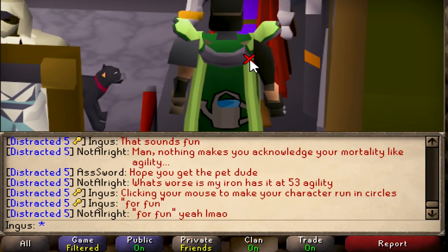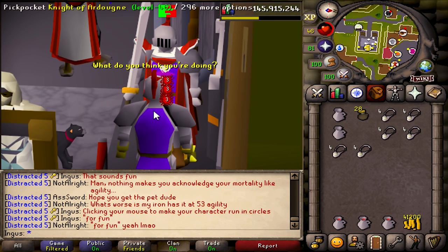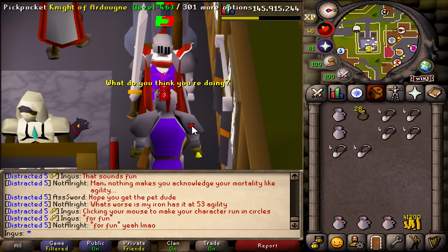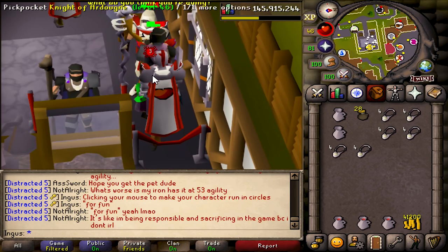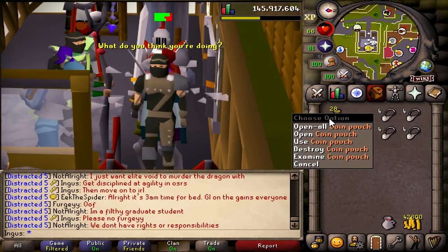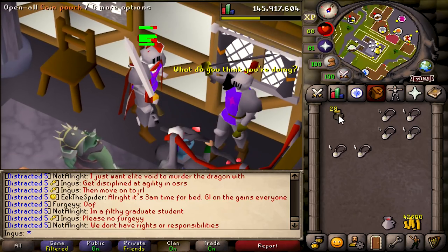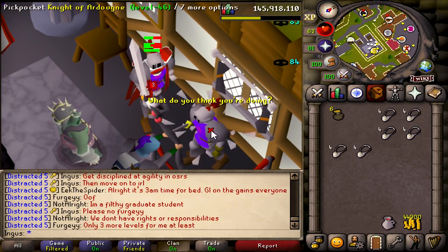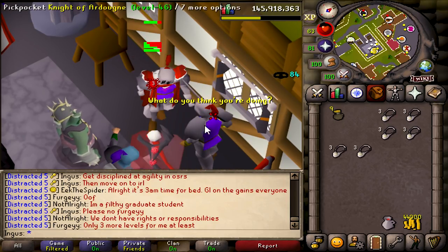Just added a couple new tasks to the list — thanks to 'Ass Sword,' nice name by the way. We're plotting and planning some new ideas that I think are gonna be really awesome. They're on the task list so it's really up to fate. I'm not used to these coin pouches — I keep looking over and I have 28 and I'm still clicking the knight, so my XP is probably going to be terrible. But we're getting it done, 72k left to level.